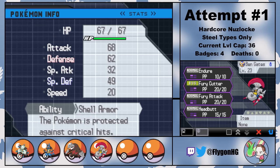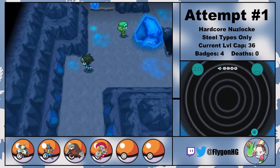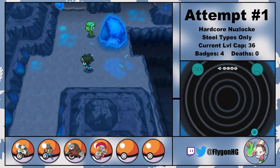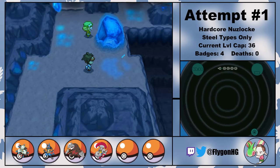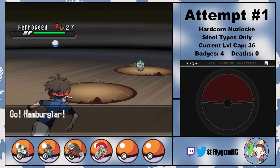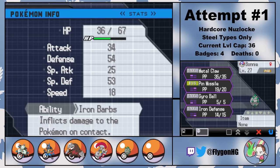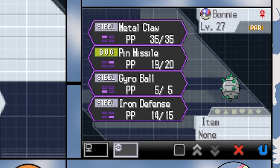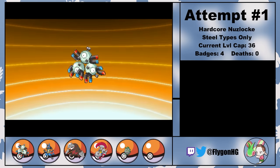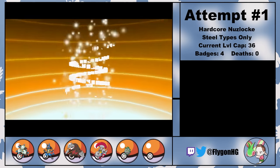I do like Escavalier, but my favorite's gotta be Scolipede — what an absolute unit. Anyways, there's also a handful of potential Steel-types I can get from Chargestone Cave, but I'm gonna have to settle for whichever one I find first per Nuzlocke rules. Fortunately, it's Ferroseed that pops up first, which is probably the best of the three possible choices. I named the docile little seed Bonnie, and just look at her spin — she's so adorable. Thanks to the level cap, we can't evolve her quite yet, but we can evolve the Hamburglar into their final form, Magnezone.